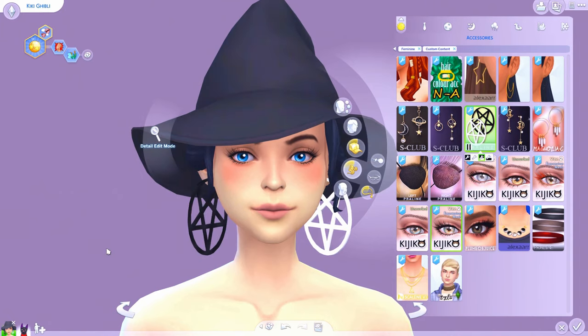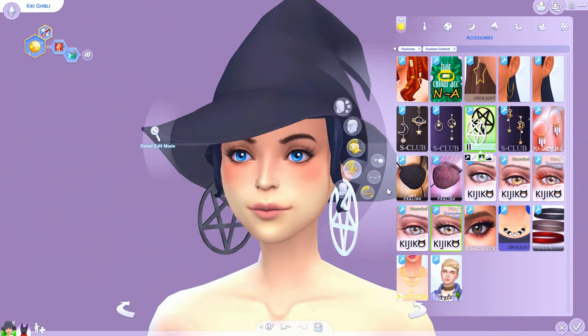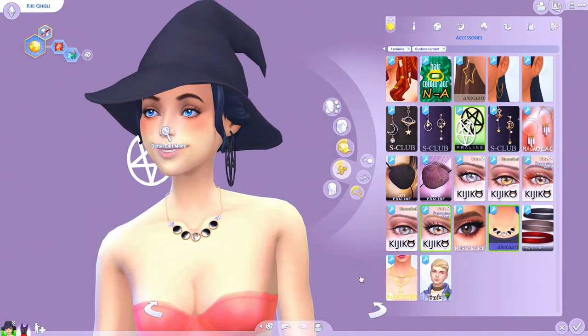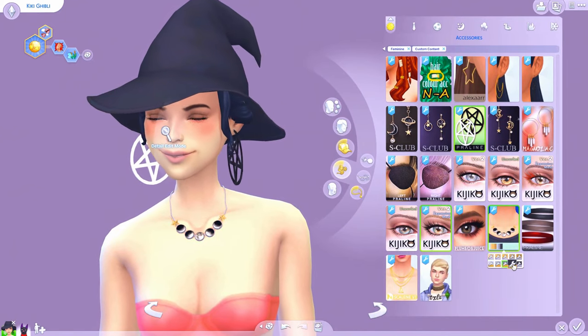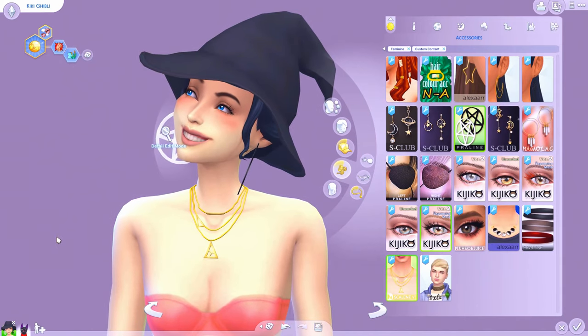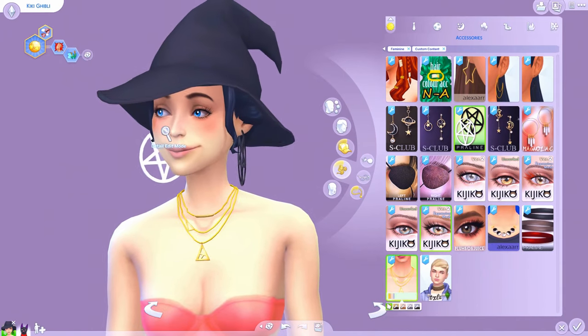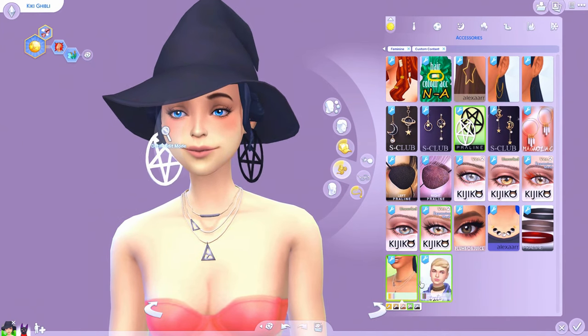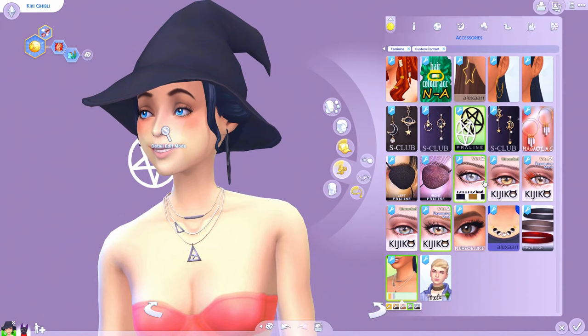These are super Maxis Match pentagram hoop earrings — they're huge, super modern, super pretty — and you have white, black, and an asymmetrical half-white half-black option. Lastly, a couple of necklaces: we've got the moon phases in a couple of different band colors, and then a layered necklace that reminded me very much of Harry Potter, also in a couple of different colors.